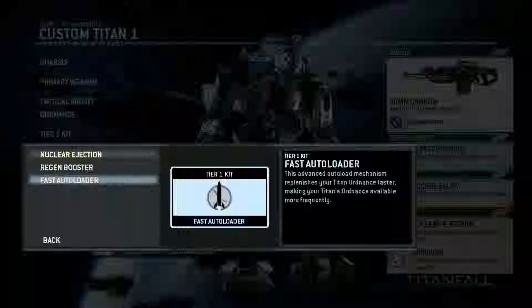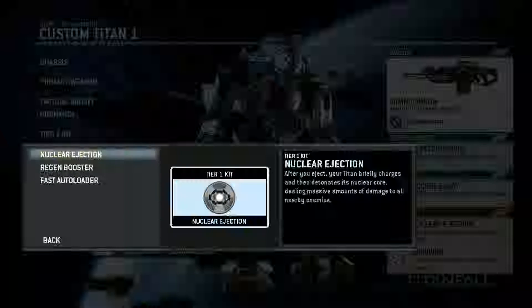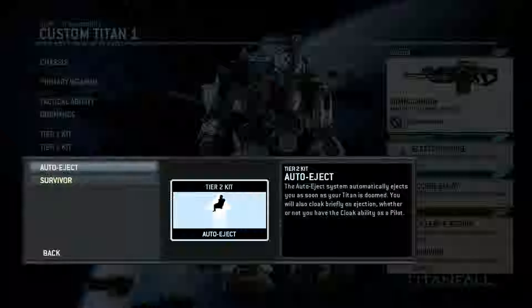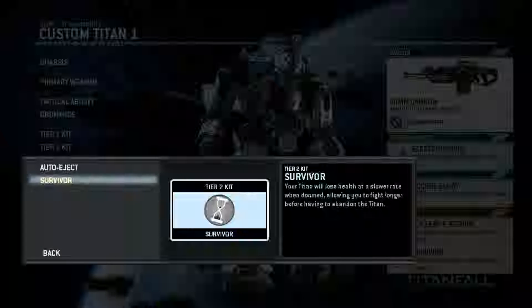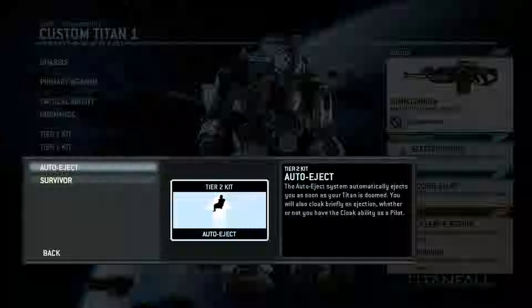The fast auto loader will make your abilities and reload go faster. And this one makes your shield regenerate a little bit faster. But in my opinion, the most handy thing is nuclear ejection - the moment you eject from your titan, it goes nuclear, which is just like a big bomb, so you can kill a few more enemies. Then auto eject and survivor - the moment your titan is doomed and going to blow up, this gives you a little bit more time, which is handy in combination with nuclear ejection so you can get close to the enemy. And auto eject - when your titan is going to get blown up, it automatically ejects you.